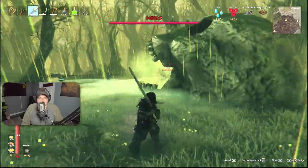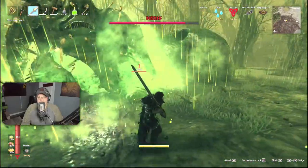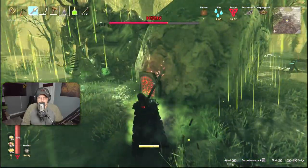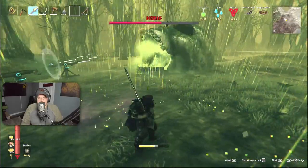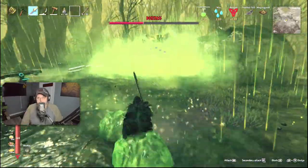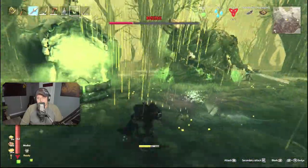That stupid blob — I might deal with the blobs because they aren't set to target anything. Dodge! Take that, Bone Mass! Get out of here, blob. Okay, ballistas, do your job. You can only set ballistas to target one thing, and right now it's Bone Mass. It's not doing as much damage as I wanted — not as fast as I wanted. But it is doing a significant amount of continuous damage, which is pretty nuts.